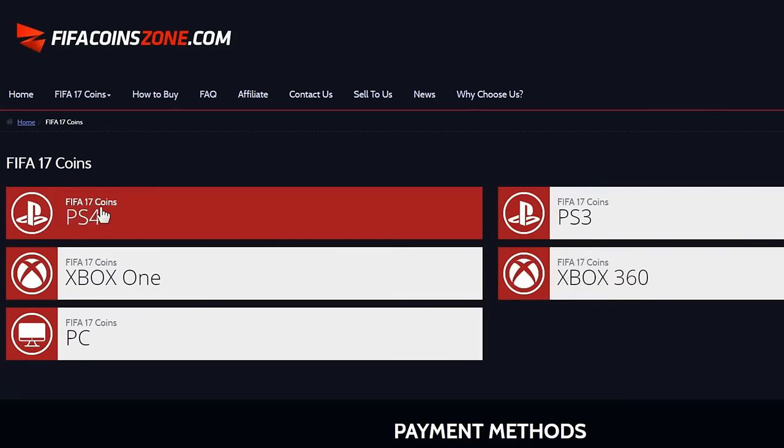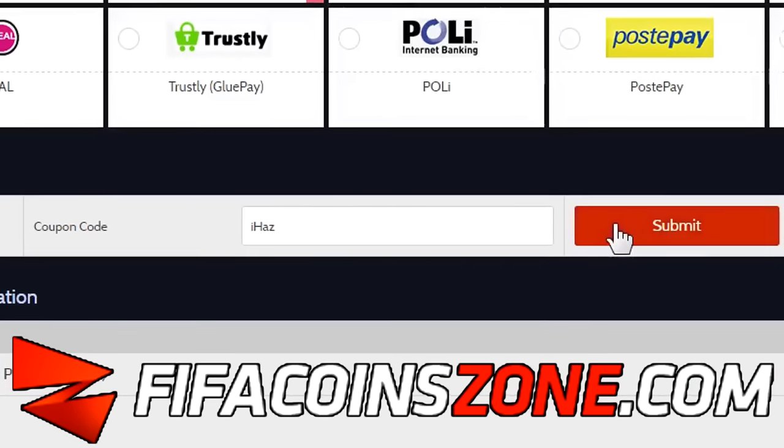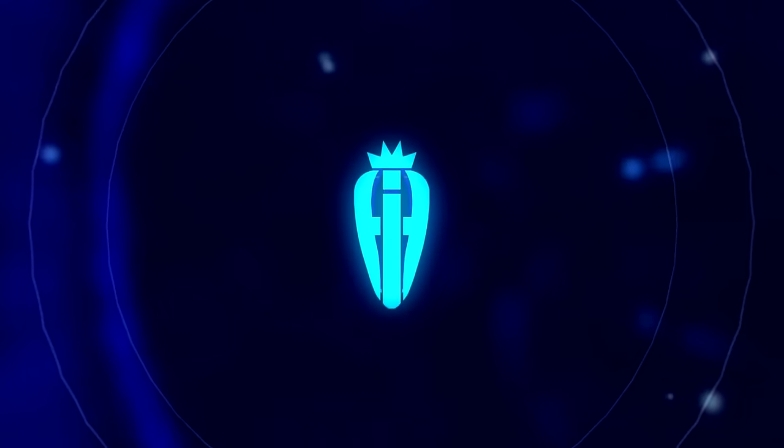If you're looking to buy any Ultimate Team coins, check out FIFACoinZone.com and use code I have for five percent off at checkout. Hey guys, it's Askout here, and in this video I'm showing you free brand new sniping filters.